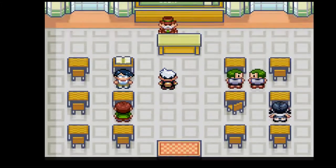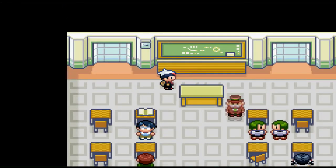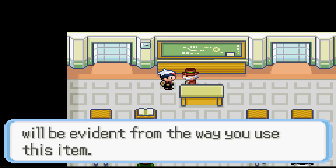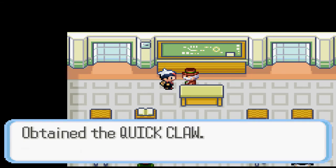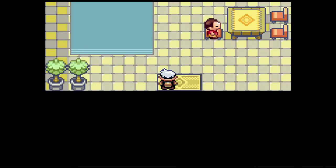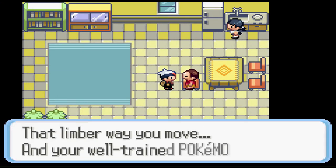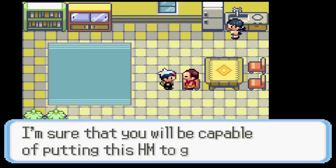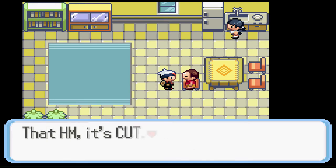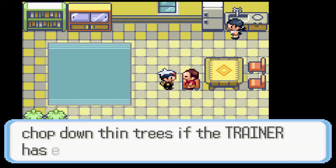I pick up the Quick Claw from the trainer school because honestly there's not a lot of options for held items in the game. I love held items as a concept but all the great ones seem to be locked behind post-game content or require things I can't necessarily do. Next up I pick up Cut, and the only thing I'll say about Cut is that it's surprisingly useless in this game - I don't think it's even required despite being an HM. There are no essential areas locked off by shrubs from what I saw.